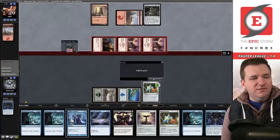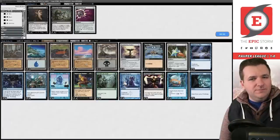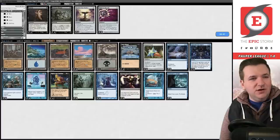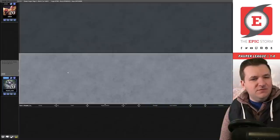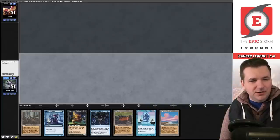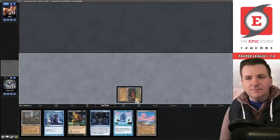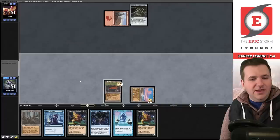We definitely want Weather the Storm — we'll bring those in. Let's get rid of the Ever-Flowing Chalices; I'm not a big fan of that card so far. Much better hand — keep! We play Peat Bog and pass the turn. They play another Nightscape Familiar — we'll pass.